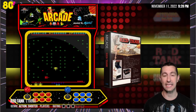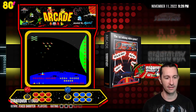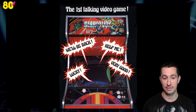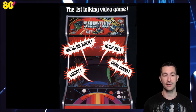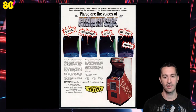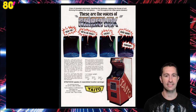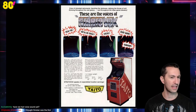Moving on to our next game — this is Stratovox. Let's see what the artwork looks like. The advertisement flyer says: the first talking video game. The voices listed are: we'll be back, help me, lucky, very good. They got right to the point. Is that just hype or is it really the first talking video game? The back of the advertising flyer says: cries of stranded astronauts, haunting the darkness, defying the forces of evil, echoing throughout the vast galaxy — the voices of Stratovox.